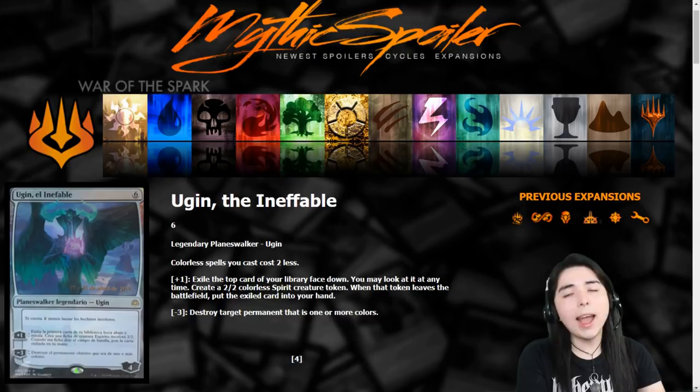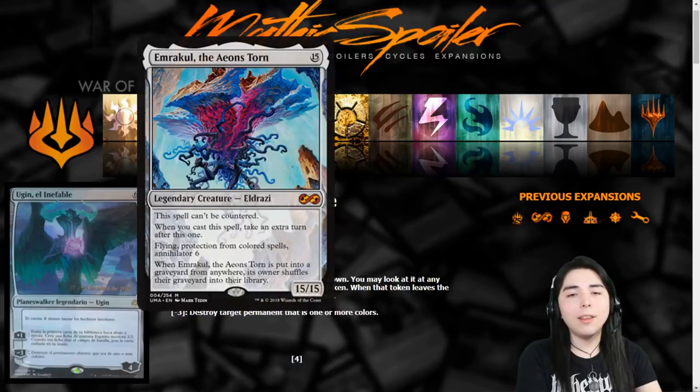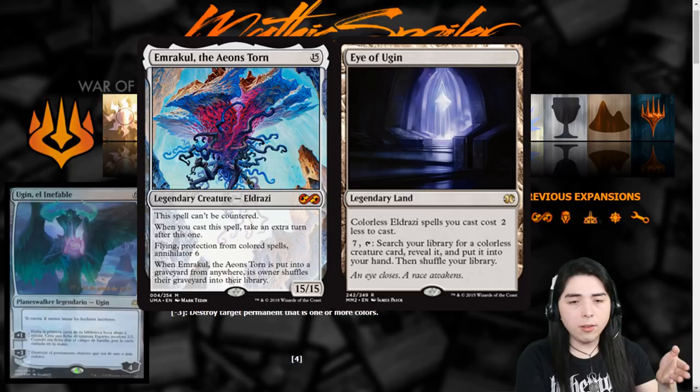The colorless spells cost two less might actually be relevant for Tron — five-mana Karns, one-mana Oblivion Stones, eight-mana Ulamogs. Maybe Tron will even try to play Emrakul again. Back in the day when Eye of Ugin was not banned, Tron played Emrakul the Aeons Torn — Eye of Ugin made Emrakul two less to cast, dropping it to 13 mana. Ugin the Ineffable pretty much has Eye of Ugin's ability on him.